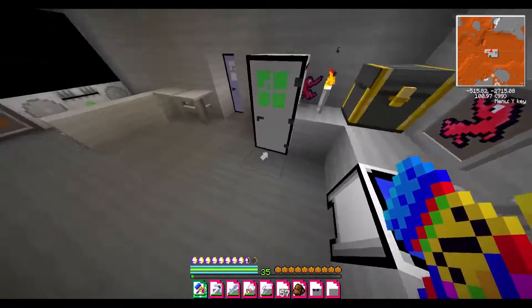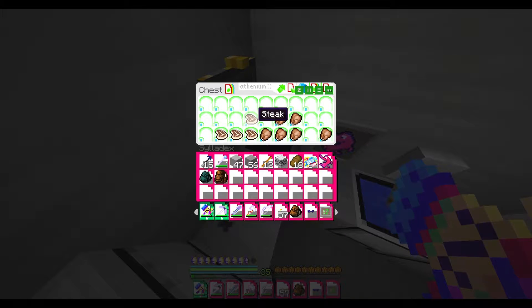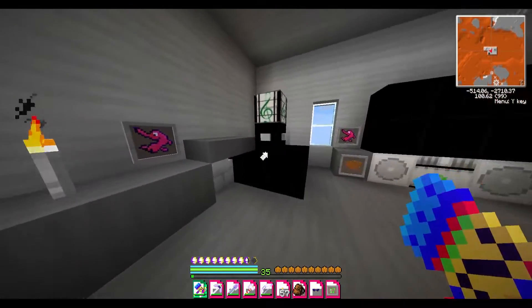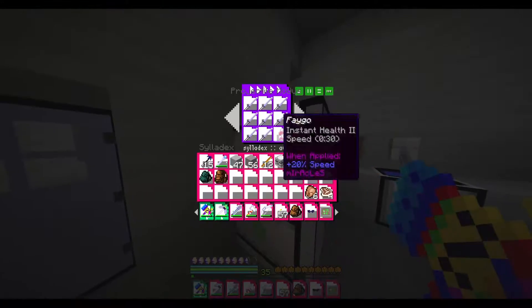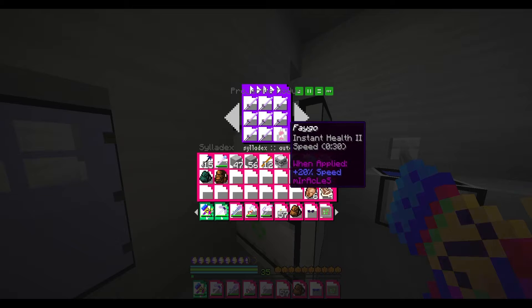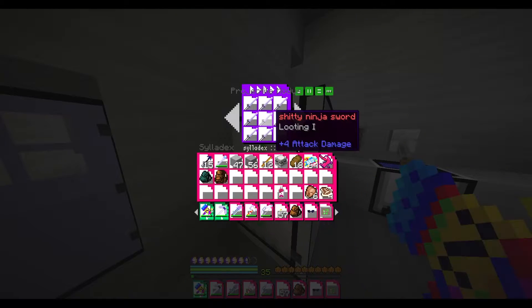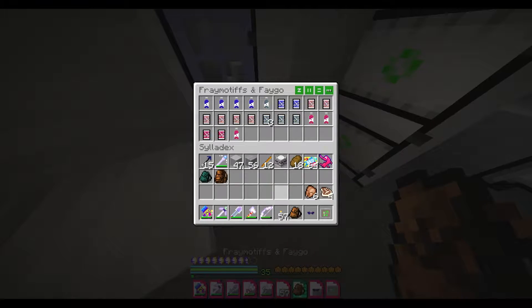What the hell are these things again? A smuppet — it has silk touch, though. That's interesting. In here we have food; I will actually take that. We seem to be losing hunger nowadays, so I'll take the free food. We have some more leather helmets. We have a bunch of shade ninja swords and some Faygo — I'll take the Faygo. I'd love to have looting on my Warhammer, but I guess I won't.